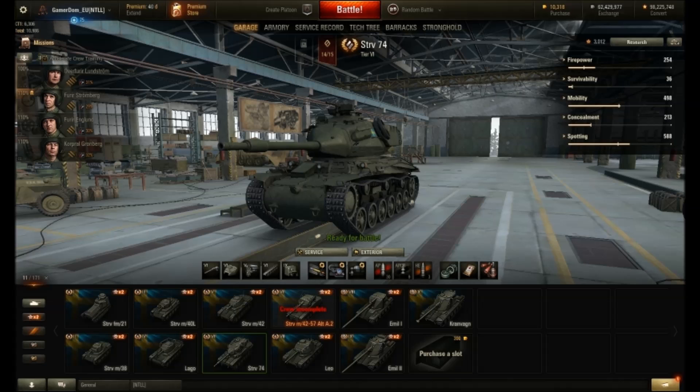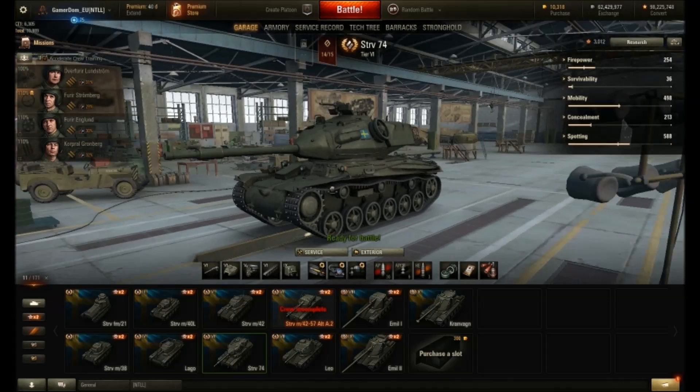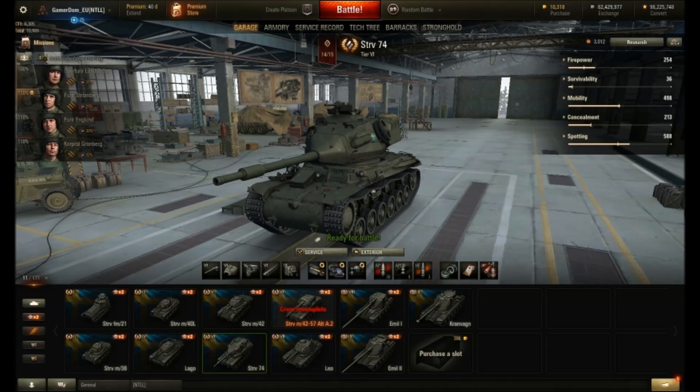So that's a quick look at some of the nerfs and the couple of buffs on the test server for these Swedish medium and heavy tanks. In fairness, they probably needed it - these tanks were a little bit too good. Interestingly, they've done nothing to the TDs so far, which obviously means those are playing fairly as expected. Whereas the mediums and heavies have definitely been very, very strong.